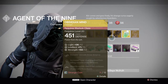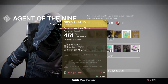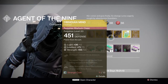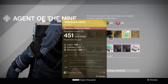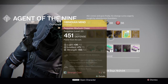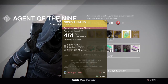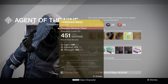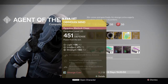Next, we have Obsidian Mind, another amazing exotic. It has intellect and strength. It increases grenade throw distance. It increases super energy gain from killing minions of the darkness, and Nova Bomb kills reduce your next Nova Bomb cooldown. That's amazing. It looks awesome. It's at 42 light. Pick it up if you need it. It's a great helmet.